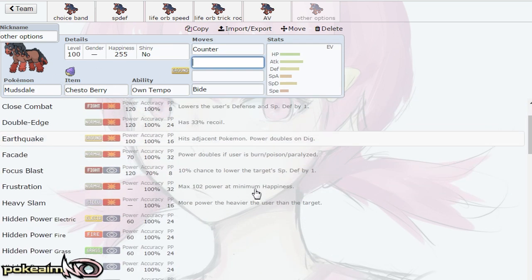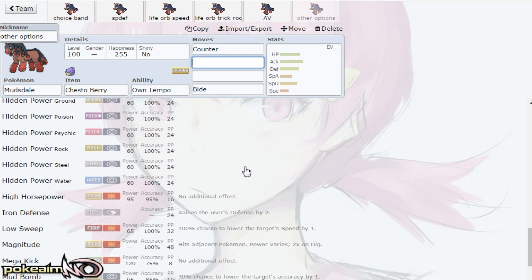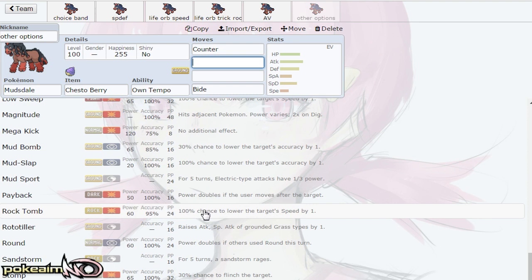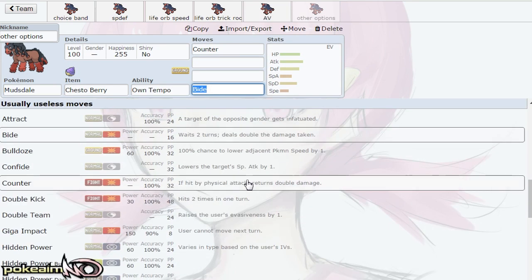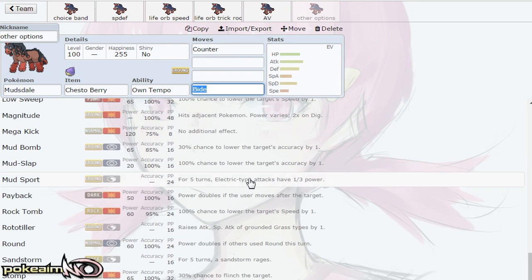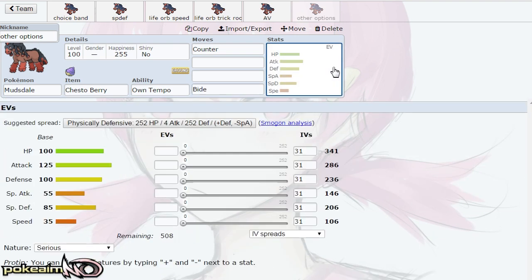Outside of that, it doesn't really have too many moves going for it. You can run a Protect, Toxic set, a Sub-Toxic set, Bulldoze, or Rock Tomb — also an option on the Assault Vest set if you want to lower your opponent's Speed for a teammate. Outside of that, it doesn't really have too many other options. Anyway, I hope you all learned something. Feel free to leave a like, subscribe, follow me on Twitter — links are down below. I'll see you guys next time. Goodbye friends.